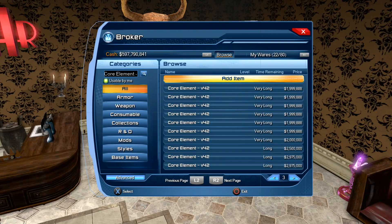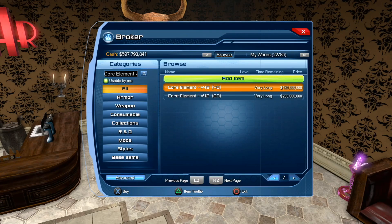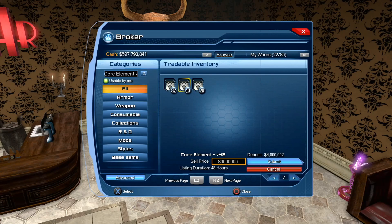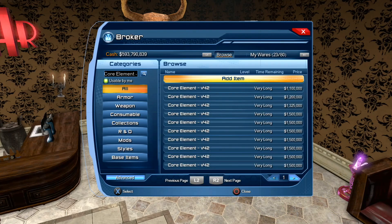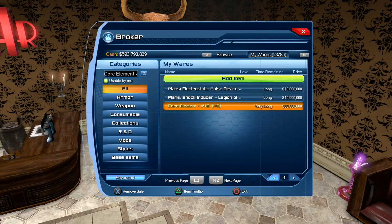Do not sell them for one mil — this is my advice, guys. You want to sell them in stacks. For some reason, people buy stacks of 40, but that is overpriced right now. I'm going to do them for 2 mil each — 40 by 2, that's 80 mil. This is a technique to use when you're using a broker: always sell them in stacks because people don't want to go through the long process of buying one at a time. They'll buy a quick stack of 40 to create the base mods faster. So I'll set up a stack of 40 core elements version 42 for 80 mil.